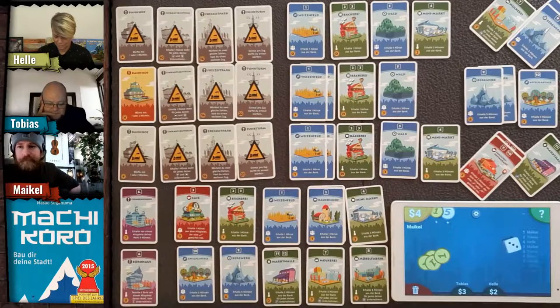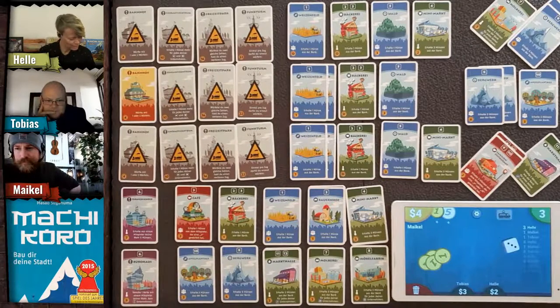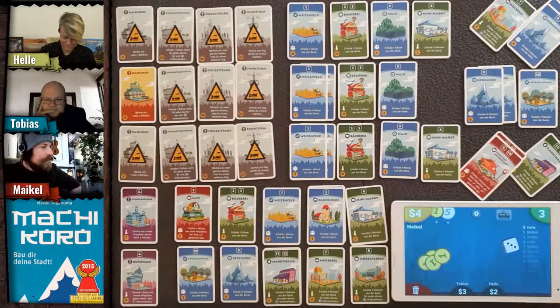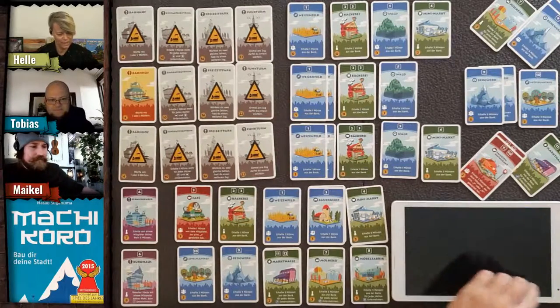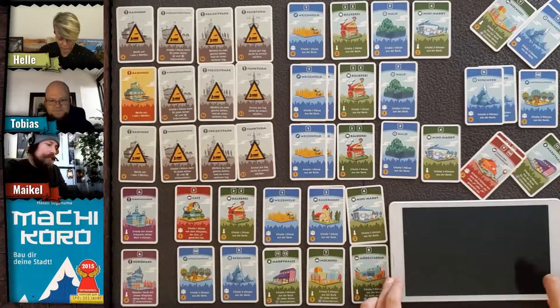Helle rolls a three, gets a coin, and buys a ranch for one coin.